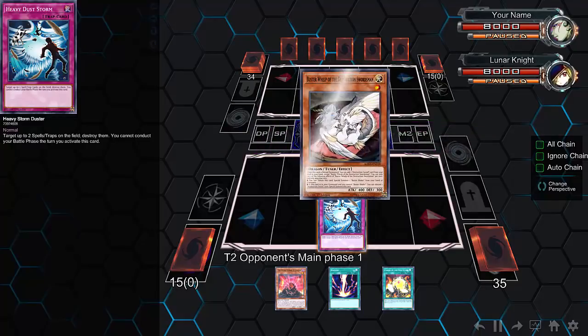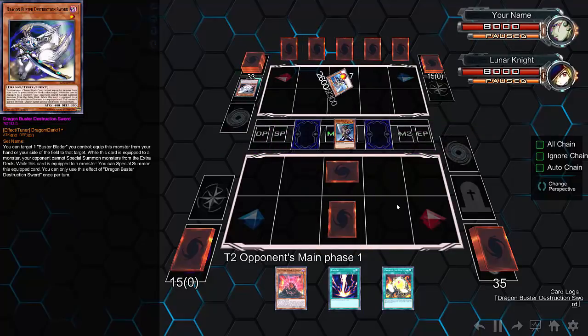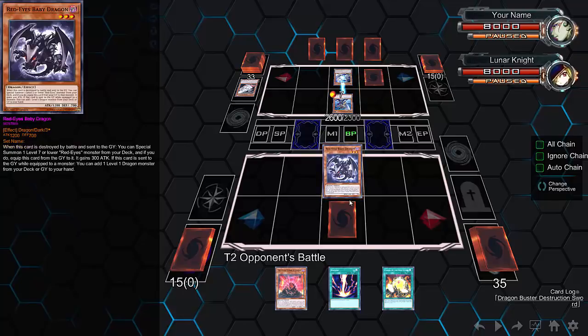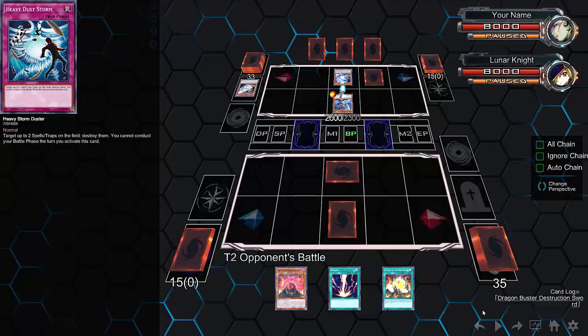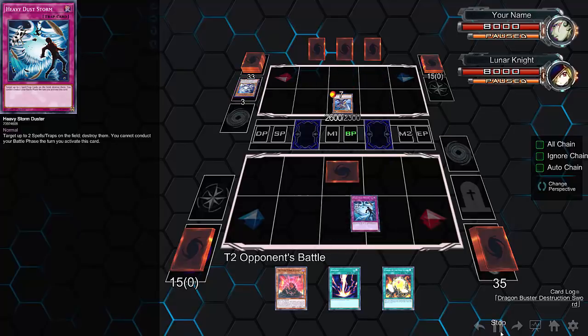He's gonna go ahead and set Heavy Dust Storm. Against Buster Blader, I'm not sure how good Heavy Dust Storm is. His opponent gets Buster Blader on the field and equips it. Before going into the battle phase, he sets a card on the field, which in turn makes Heavy Dust Storm extremely live. So he attacks and immediately rips that Dust Storm.